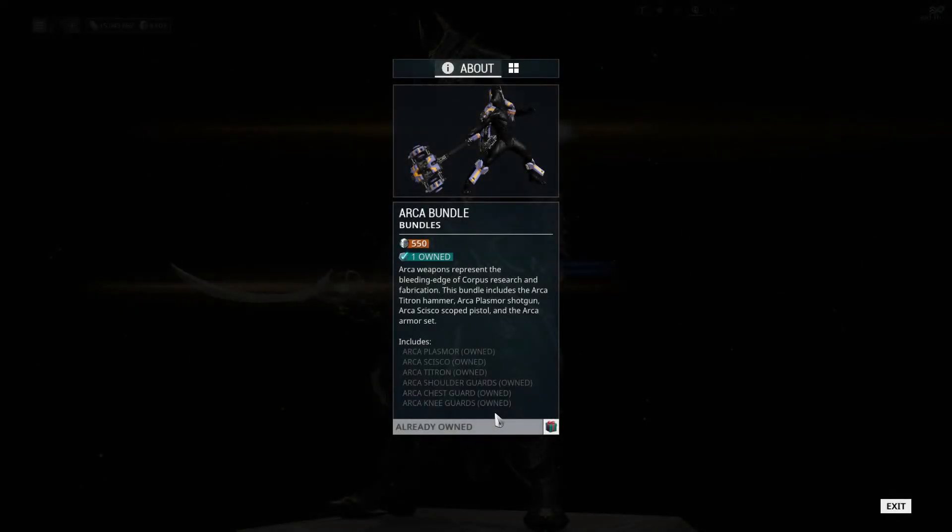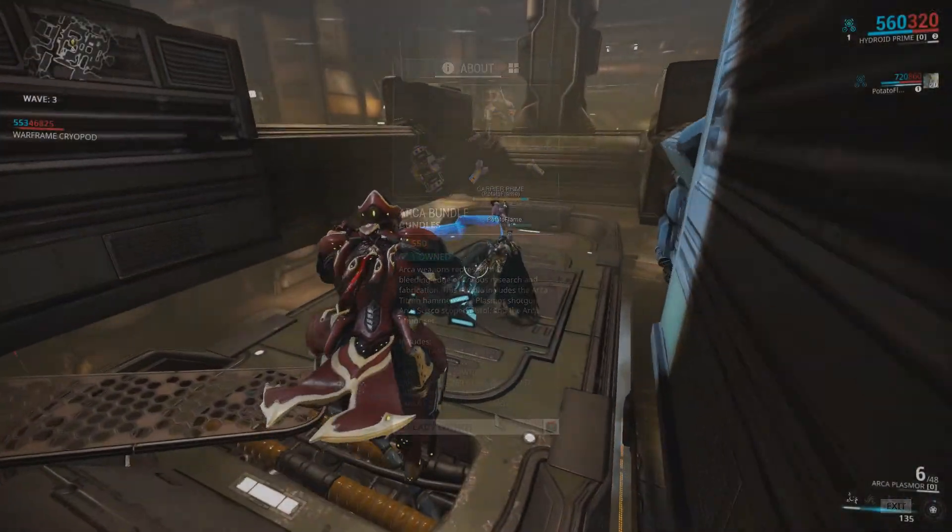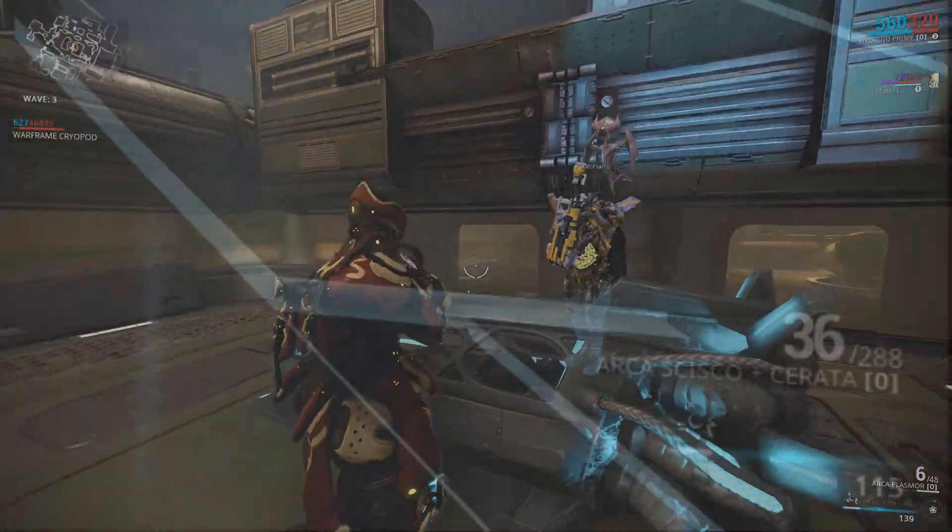All of these items can be purchased in a bundle if that's your thing and you have the platinum, and it'll cost you 550 platinum. Now with all of that out of the way, let's go over some changes and additions.